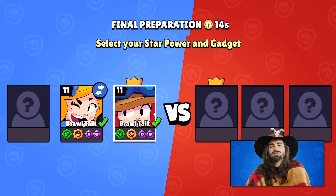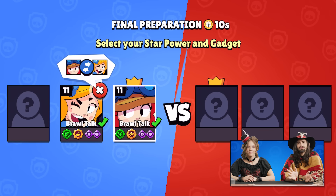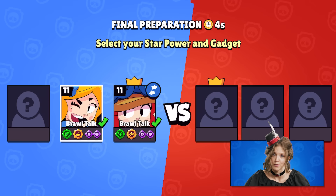You can now swap Brawlers in Power League. At the preparation screen, you can either request or receive a request to swap a Brawler. If everything looks great, you can accept it. This would be a really good idea to secure a good Brawler first, or if they are just better than you with that Brawler.